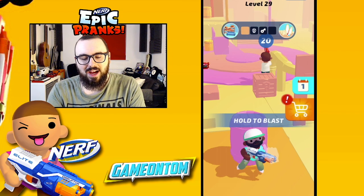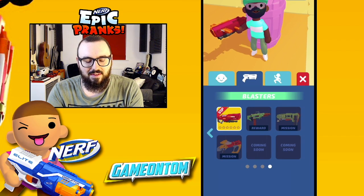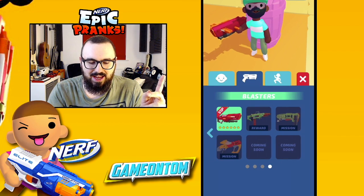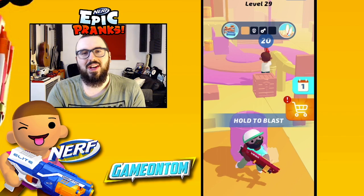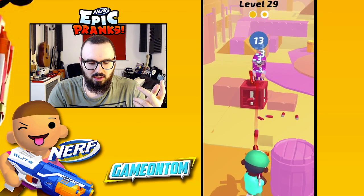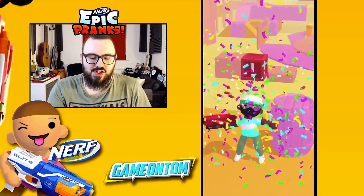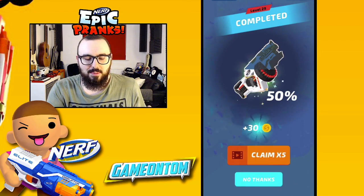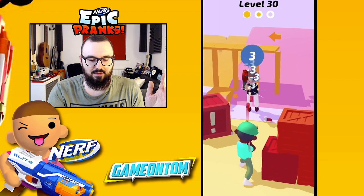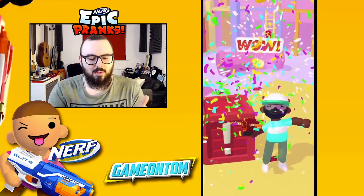Level 29 — we're switching it up and going for the VIP blaster. I'm a VIP of course! I don't think I even tried this in the last video, which is embarrassing. Let's see the difference between the basic blaster and the best in the game. Wow, look how fast it shoots! So speedy — targets didn't even get a chance, even the ones with their own blasters. This game is automatically easier with a pro blaster.